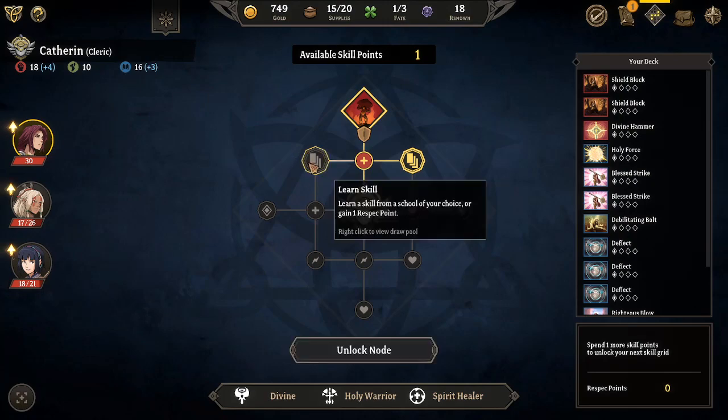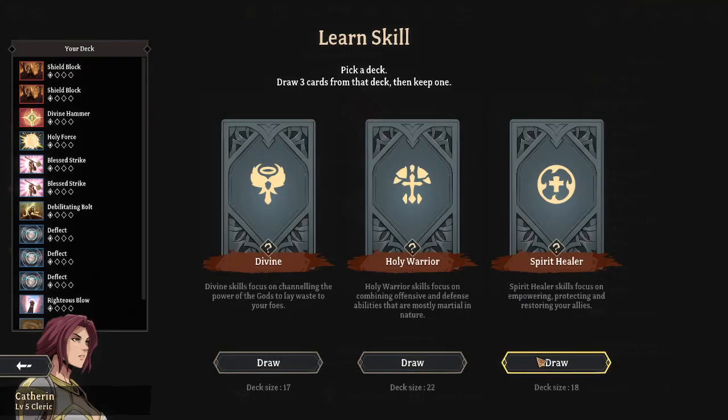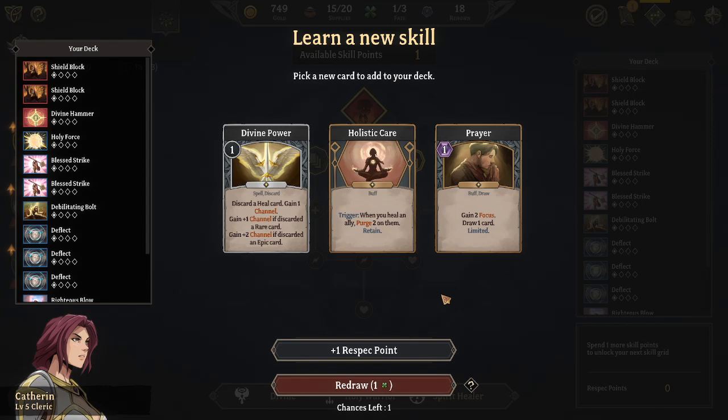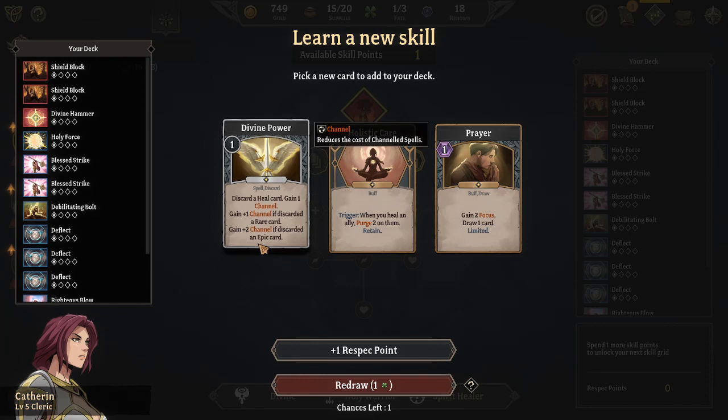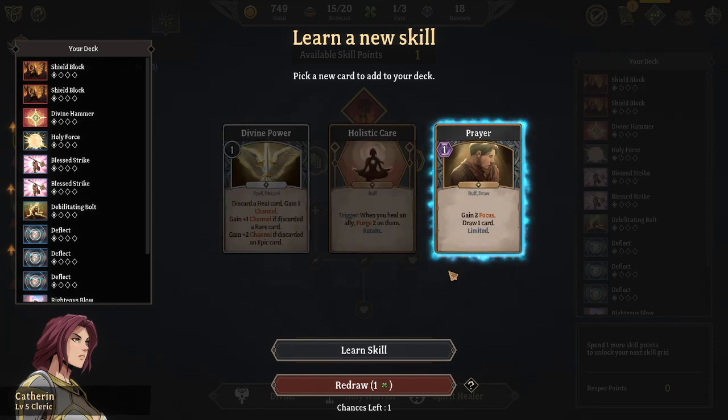Leveled up again. We'll do another spirit healer here. Purge two on them, draw one card. Discard a heal card, gain one channel, two channel - might as well do this.